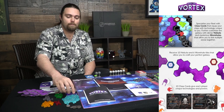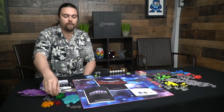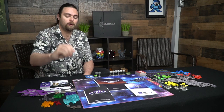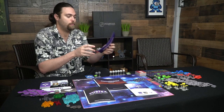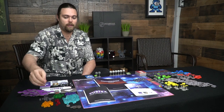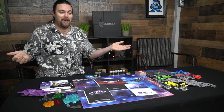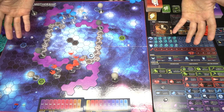Tokens include influence — used to capture planets or stop opponents from placing turrets — green minerals for buying things, gray cubes for tech trees starting at four per tree, blue tokens placed on your mothership to configure it, red tokens representing mothership and colony ship health, and orange gas tokens that give your turrets and mothership plus one to attack and defense rolls. That covers pretty much everything in the game.